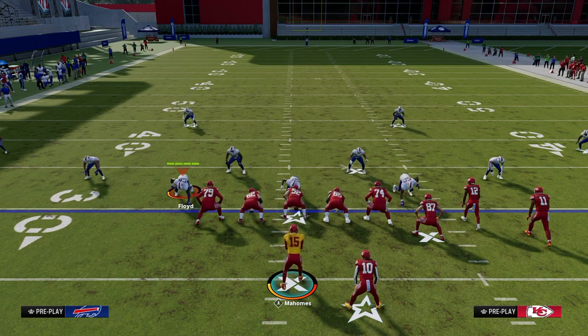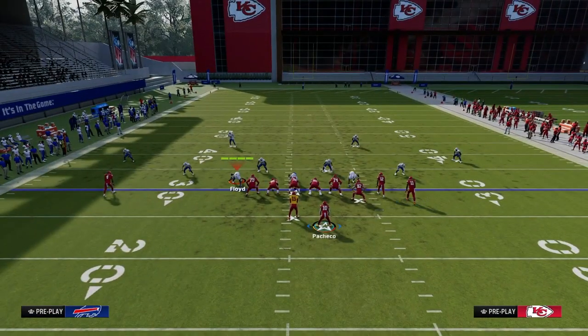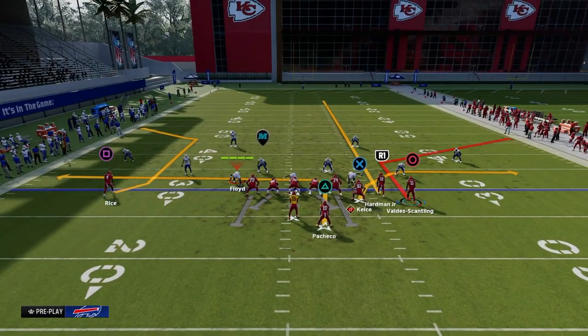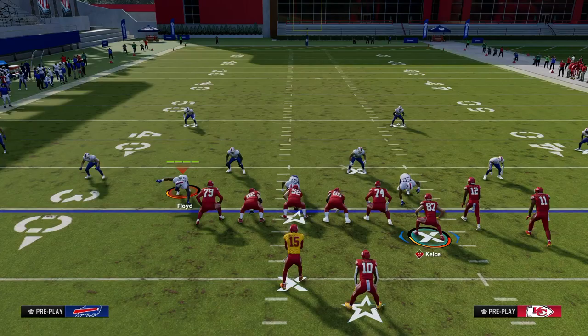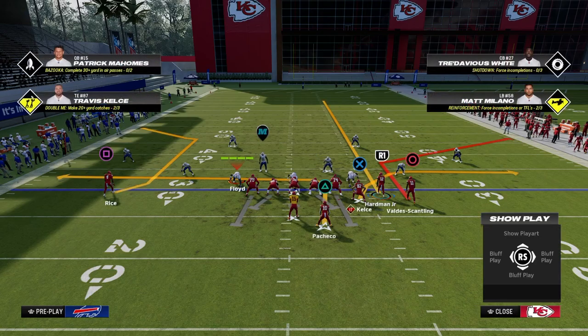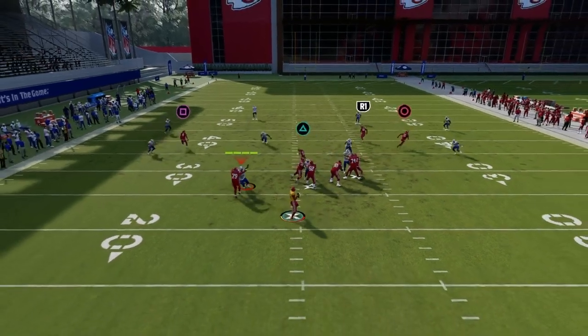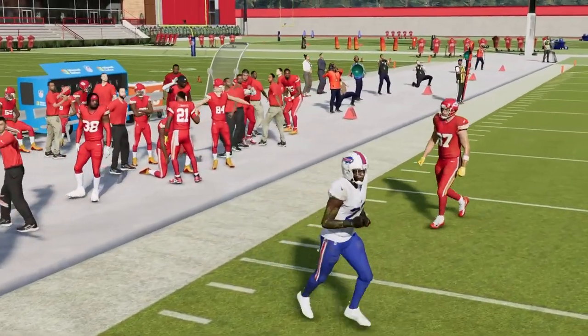Let's say I want to attack the right side of the field. I want to have a streak to clear out zone, a corner route that gets to about 10 to 40 yards, and a below-10-yard flat route. The layup would be the flat route, the three-pointer would be the streak, and the mid-range jumper is going to be the corner. Most often, the corner is what's going to be open to the sideline.